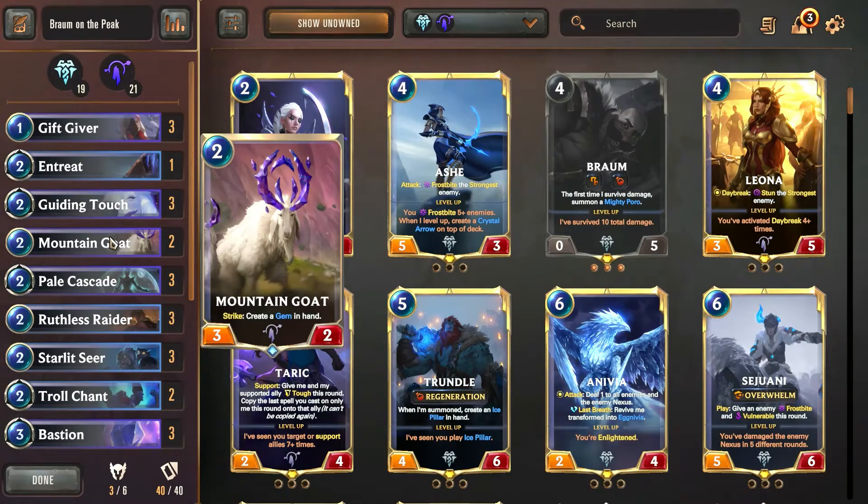And the Mountain Goat — we've got two Mountain Goats as well. If these get buffed, we've got a reliable gem producer in this deck where we can get even more value out of the gems, buff up more, heal more, and just preserve our units super nicely.